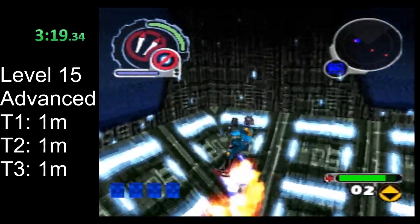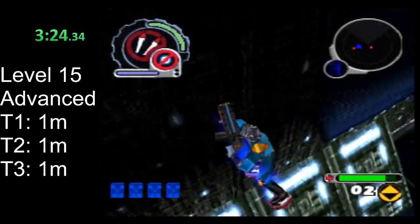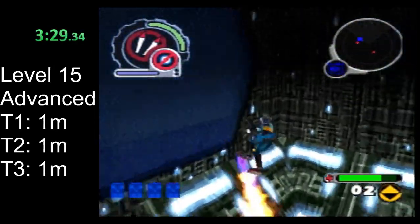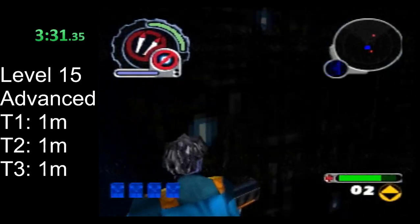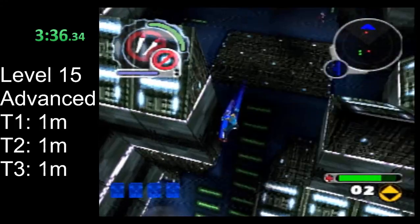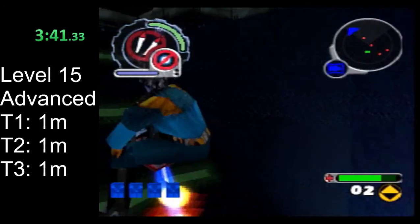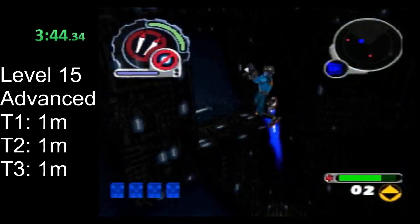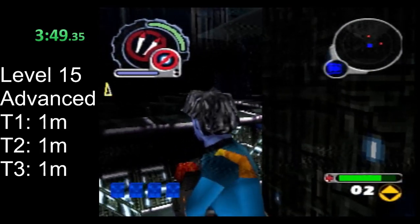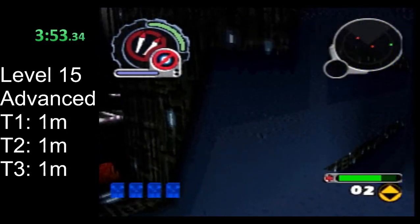You either need to start on this end of the ramp and strafe over to get on there, or you need to start on the platform and strafe up to get up here. This is significantly faster if you can get it from this ramp. That's the big thing — if you can do it exactly like I just did, that is the fast way to finish this level. It's very difficult, it only saves a little bit of time, but that is the way that you would want to do it.